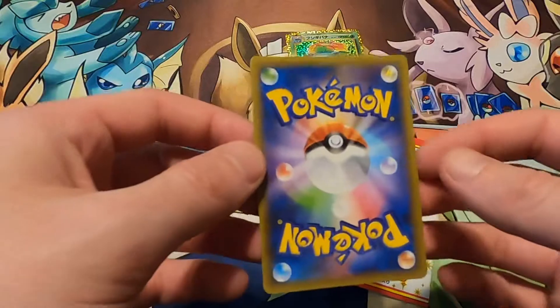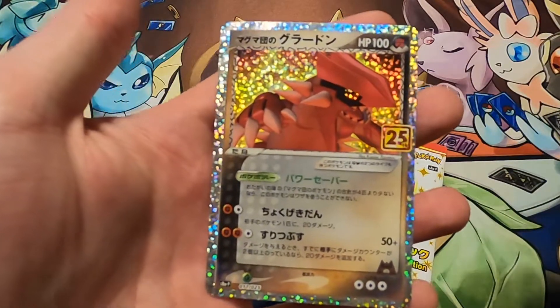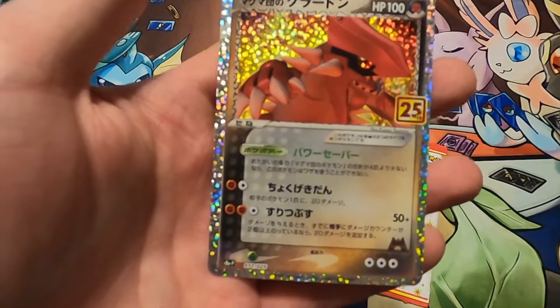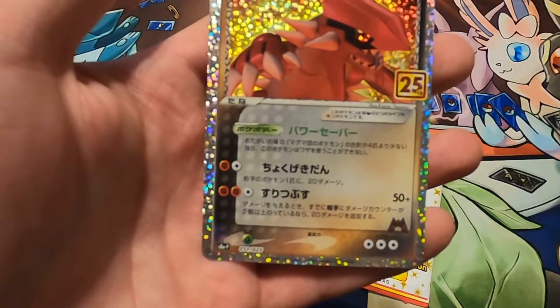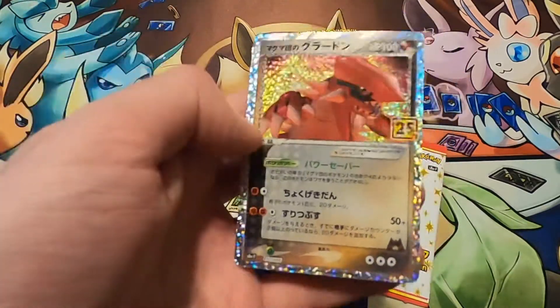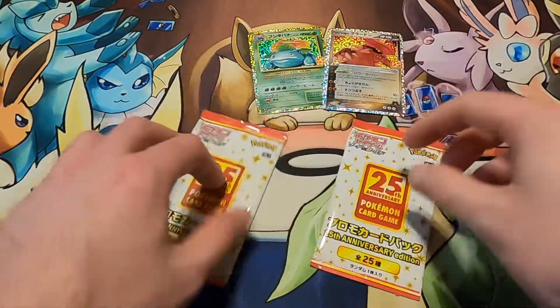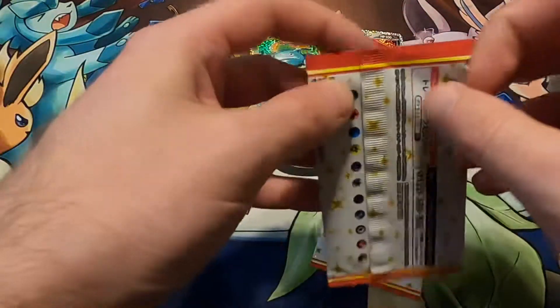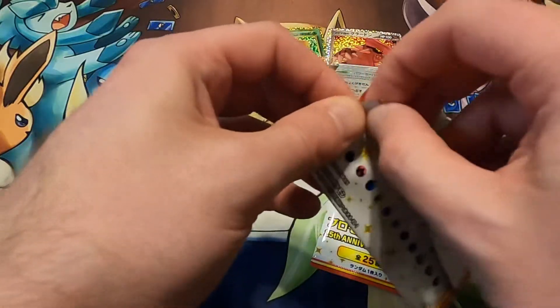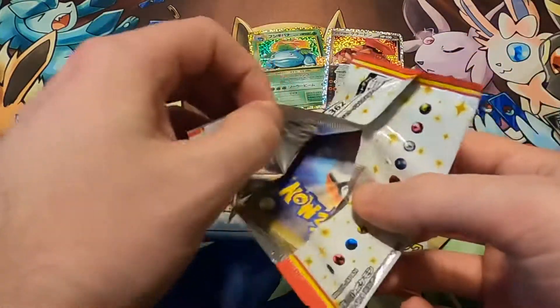Next up — Shiny Magikarp. Oh! Who is this? Team Magma's Groudon, I believe. That's actually a decent one. It's not super expensive, but again, we're getting new cards. We're not getting duplicates, so I'm happy about that.